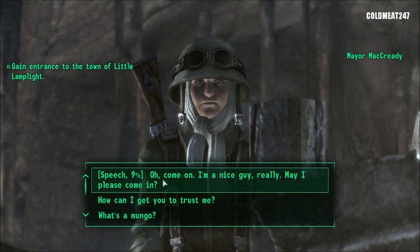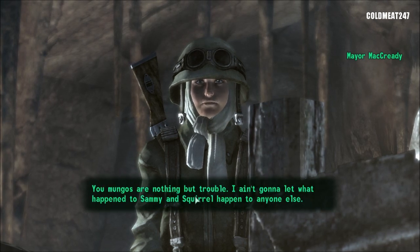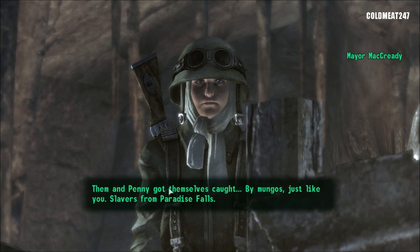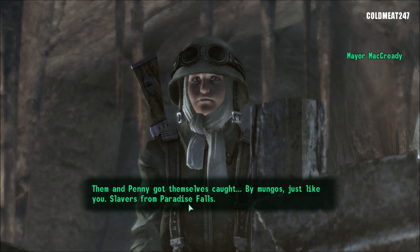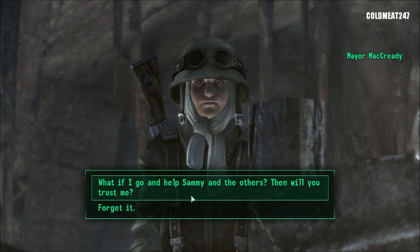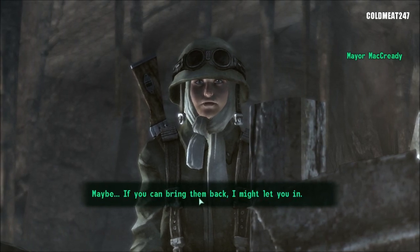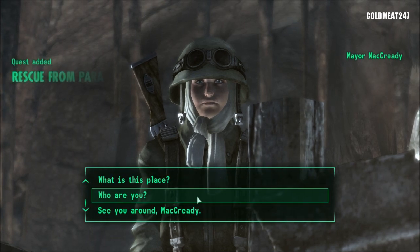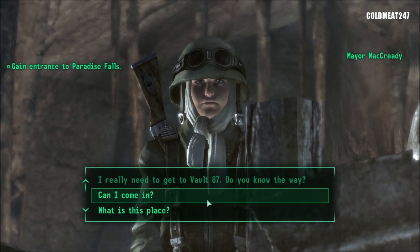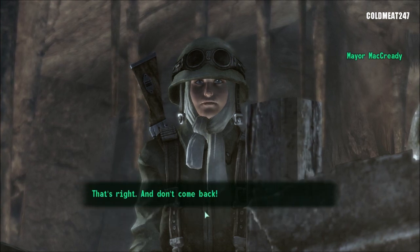So you can do the speech test here if you want. Oh come on, I'm a nice guy — how can I get you to trust me? Why should I trust you? I got no reason to. You Mungos are nothing but trouble. I ain't gonna let what happened to Sammy and Squirrel happen to anyone else. What happened to Sammy and Squirrel? Them and Penny got themselves caught by Mungos, just like you — slavers from Paradise Falls. I told them to watch out but the stupid kids didn't listen. What if I go and help Sammy and the others? Then will you trust me? You do that? Maybe — if you can bring them back, I might let you in. Who are you? I'm McCready — I run Little Lamplight because they made me the mayor, and I don't like strangers or Mungos. Sorry, I'll be going now. That's right, and don't come back.